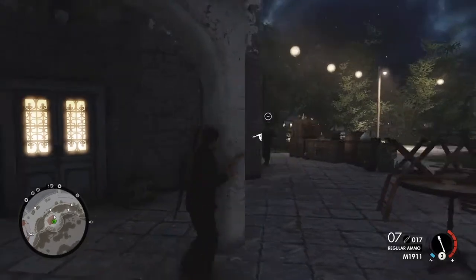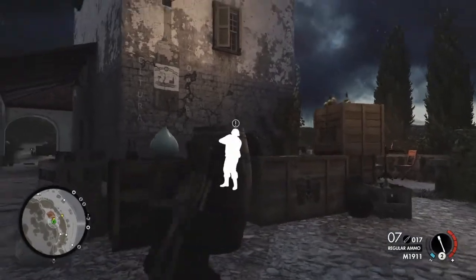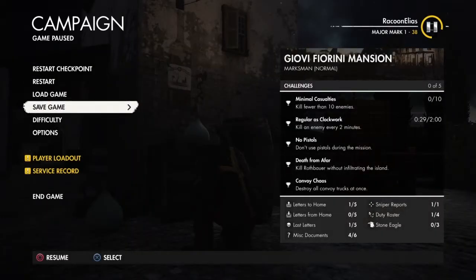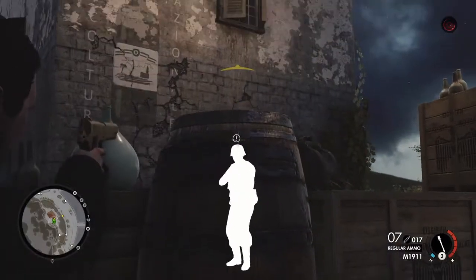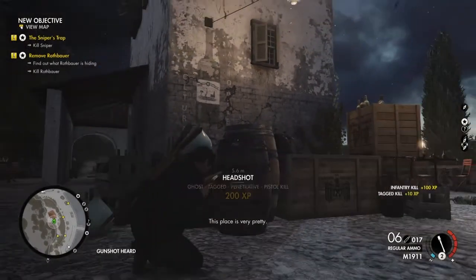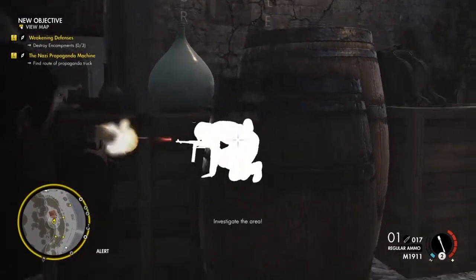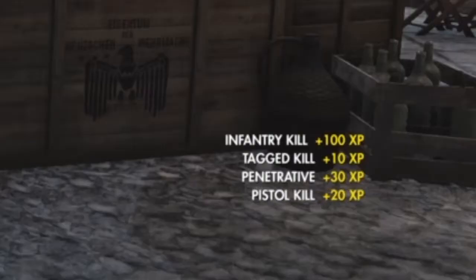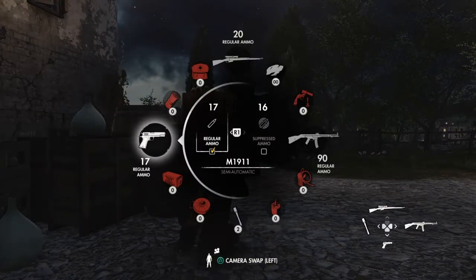What you want to do is find an enemy that's isolated, like this one, and mark him. Let's hide right here, then save the game, shoot him in the head, and then go into Restart Checkpoint — there he is ready again. Just shoot him and repeat. You have to do this five times.